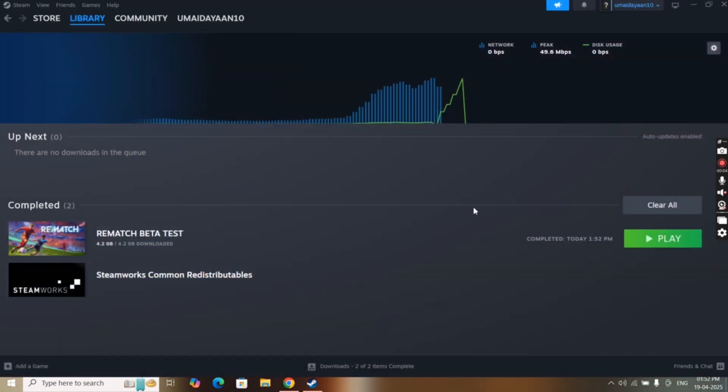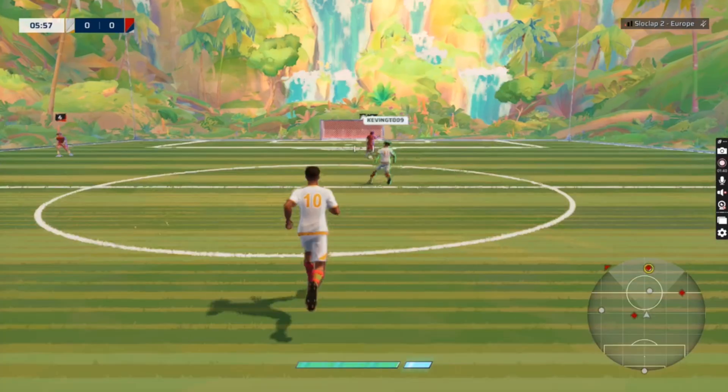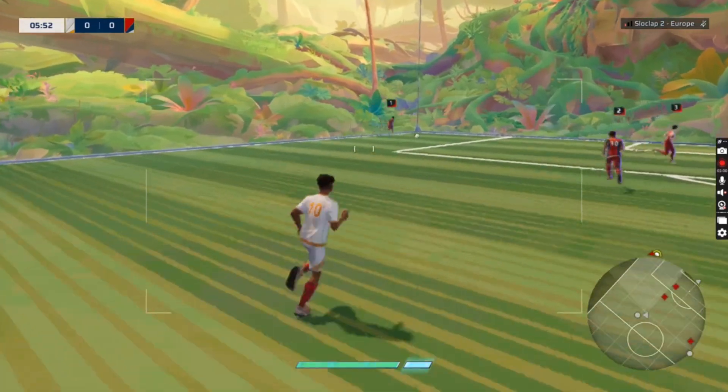Once installation is completed, just click Play — that's it. Rematch will start running on your system. Now you can enjoy this FIFA-like street soccer game on your Windows PC.